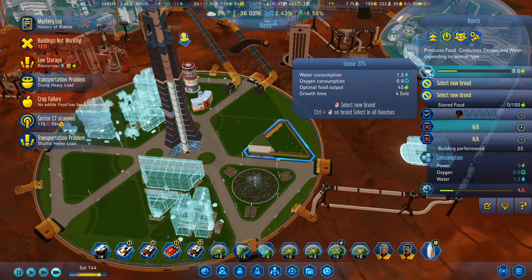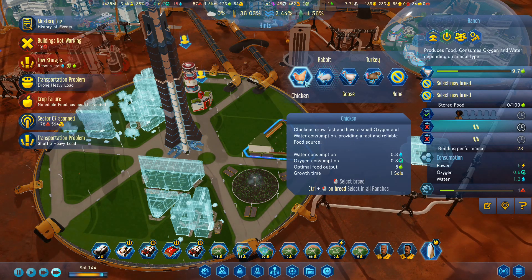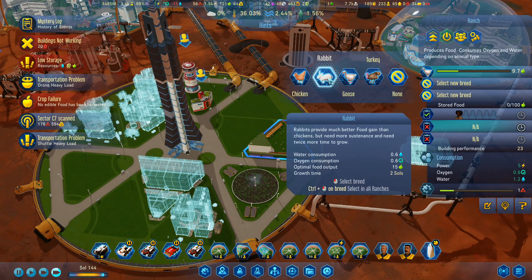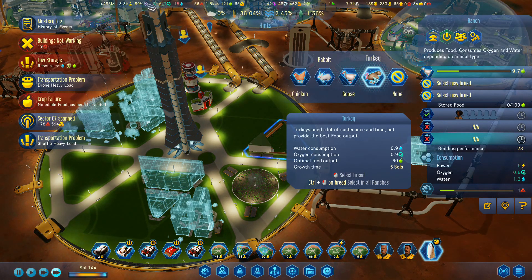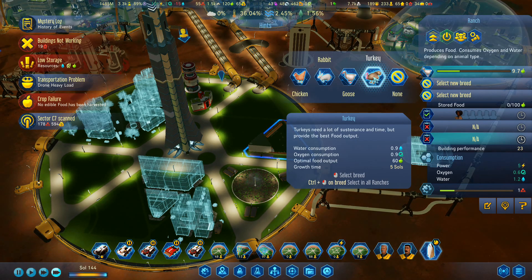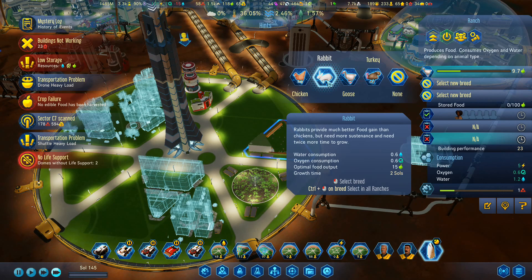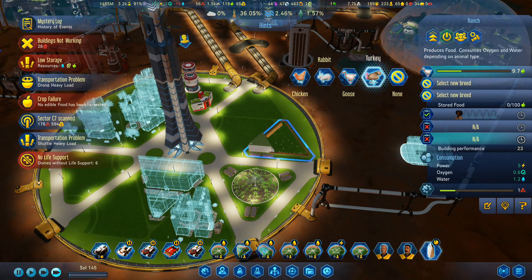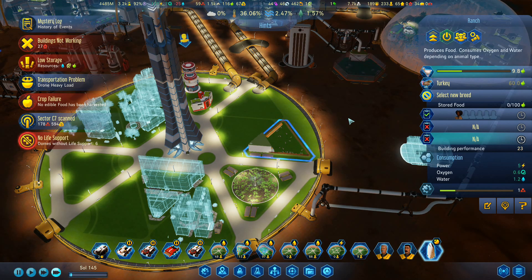I've got geese in here. Chickens — we get 5 food per sol. That's not very good at all. 15 food per 2 sols. Geese are 45 per 4. Turkeys are 60 per 5. So 60 per 5 — that's 12 per sol. These here are 11 per sol, and those are 7 and a half. So turkeys are the ones that we want. Building performance 23 — that's because we've only got one person here, I'm assuming.